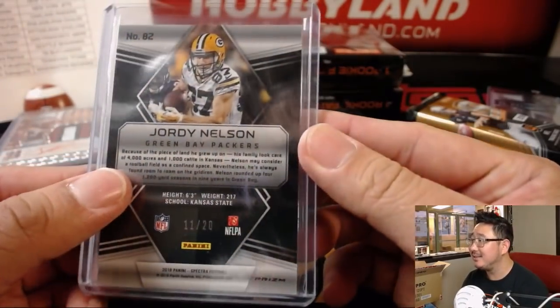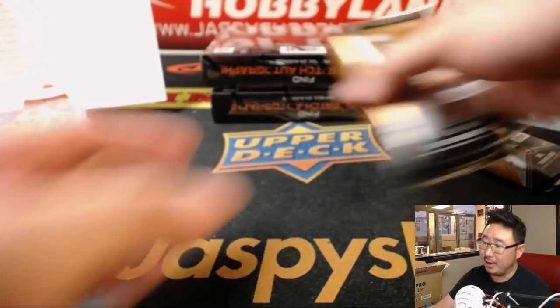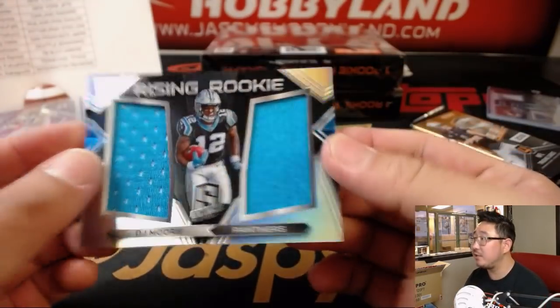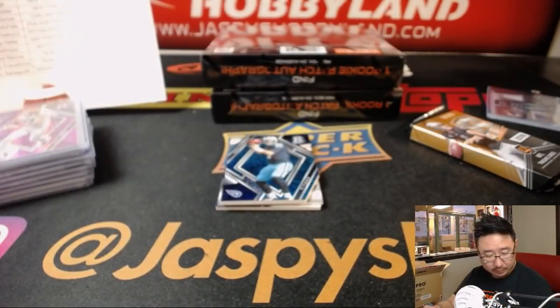Jordy Nelson, 11 out of 20, still Packers edition — Arthur with that one. There's Mariota, there's DJ Moore, Rising Rookie Dual Relic, 196 out of 199. Panthers — that'll be for KT, Kerr with that one.